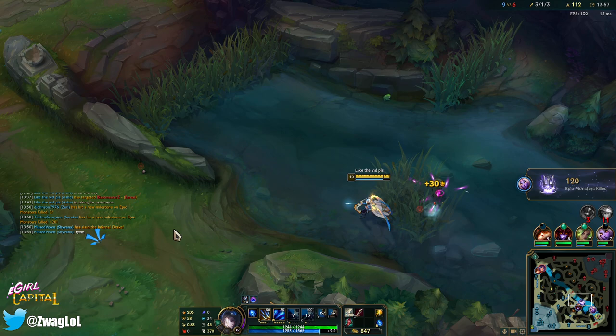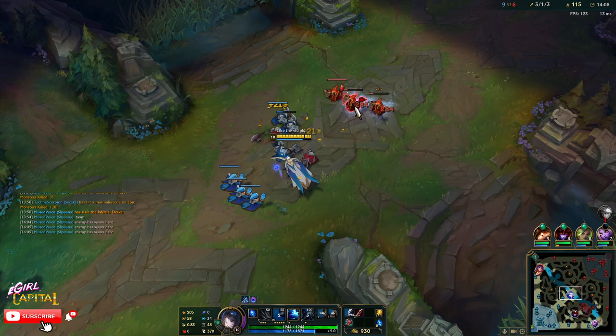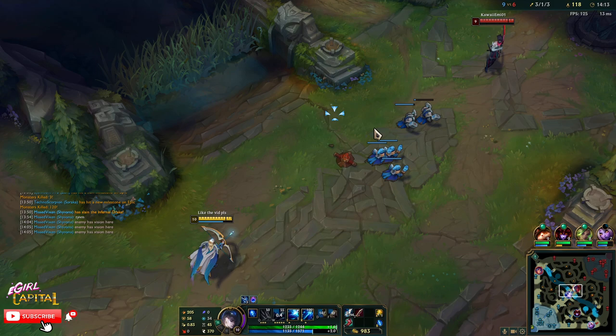I have full ultimate hunter stacks — 45 seconds. Honestly a Ghostblade might be better than the Axiom Arc because it gives better stats and movement speed, in trade-off for not getting the lower cooldown on ult. But like I said it's only going to lower by 5 seconds, so it's really not that big of a deal.